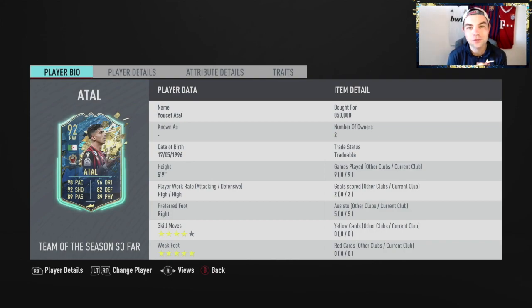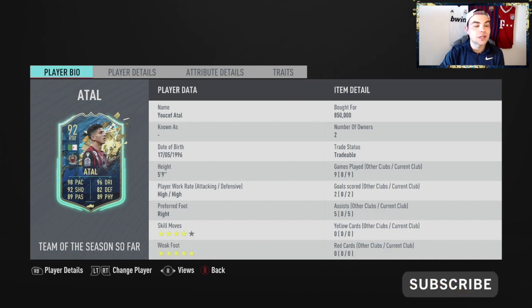Welcome back to another video. It's Saturday morning and what better time to test out some of these new League Earth Team of the Season cards. We have Atal today - Atal will be getting reviewed. We'll play a couple of Division Rivals games and hopefully he can turn out to be a beast, because I loved his Shapeshifter card - he was so, so good. If you enjoyed this video, smash like down below and subscribe for more FIFA 20 content.